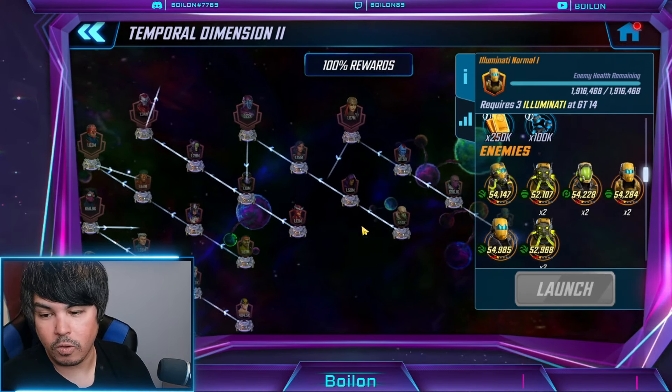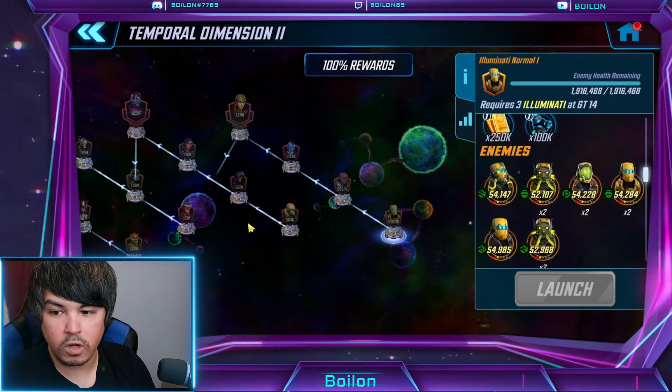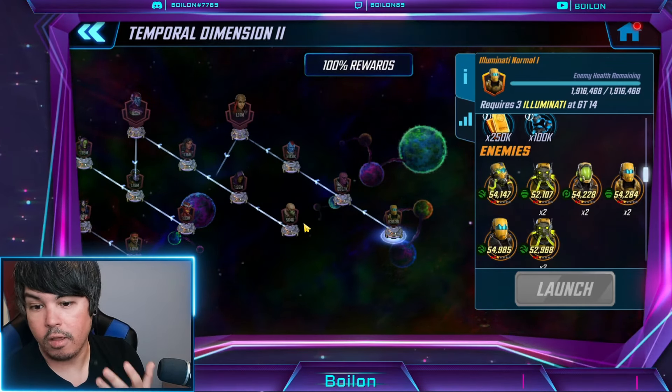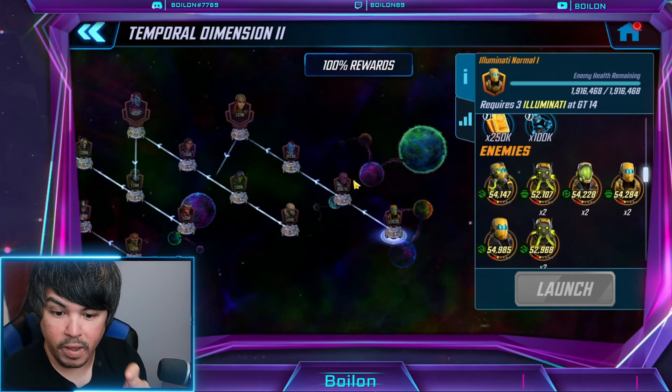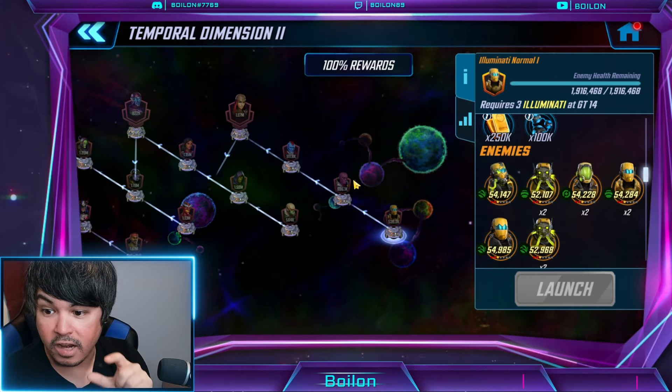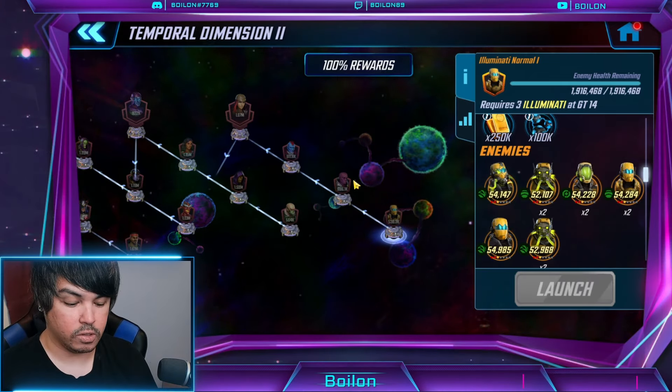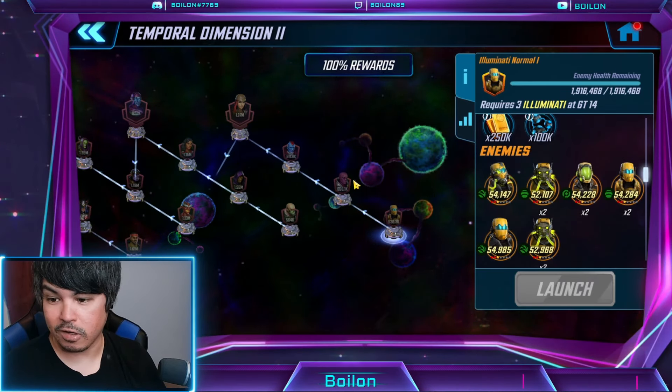So this is the preview here — we're going to jump in. I mostly want to do the Illuminati nodes and see how easy it is or not for my roster. I also want to let people know that the Temporal Health Packs from last time are active as well. So any of those hoards from last time are still going to be around here today. Let's get into the nodes.